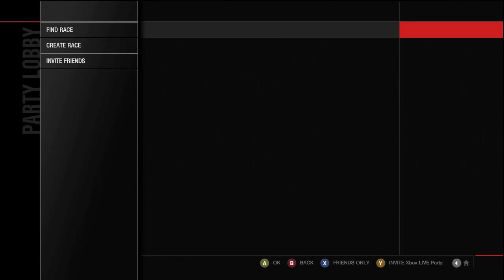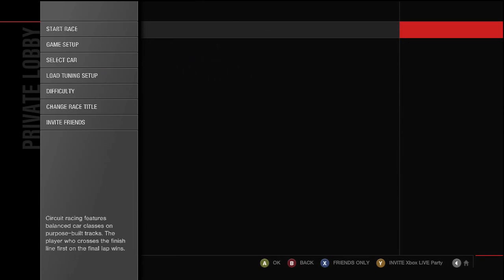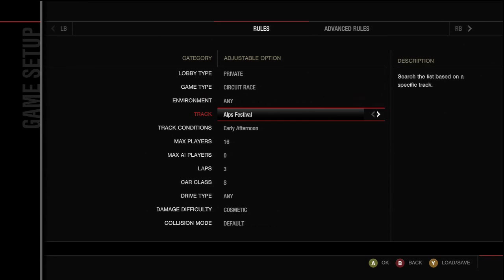First, you're gonna want to be on the main screen. Go to Community, then Race Online, then Create a Race. Once you get there, go to Game Setup, make sure it's set to Private, set the game type to Circuit, environment to whatever, and for the track go all the way over until you get to the Test Track — it's Test Track Layout A.